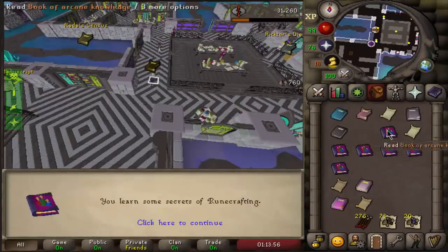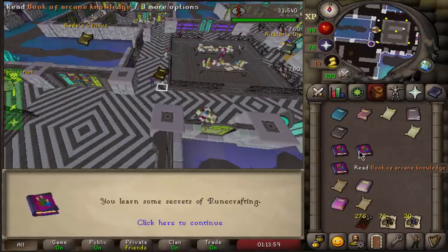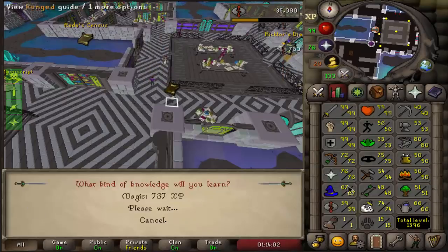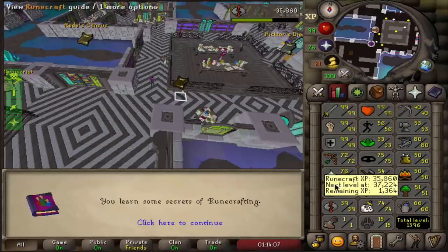Here we go. This is it. There we go. 700... this is not it. I'll have to do one more. So that's two books, right? 7 and 7 is 1.4k. Let's get to two books.